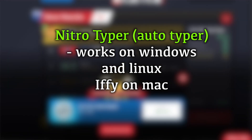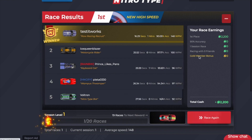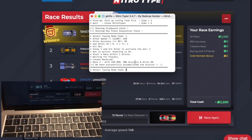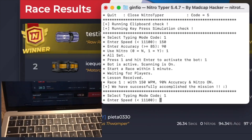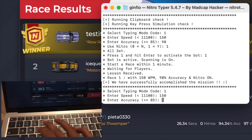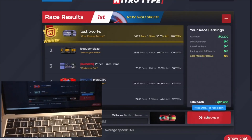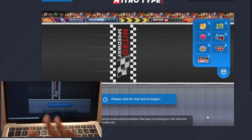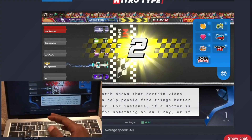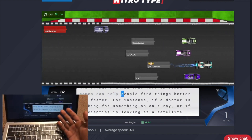Number two, we have the Nitro Type auto typer. This is the best Nitro Type auto typer you'll find — it's fully customizable so you can set it to whatever speed you want. This hack will do up to 1500 races in one session. I haven't calculated it exactly, but I think it will probably take about 24 hours to complete. You can just leave your computer running and it restarts the races by itself — it does everything by itself.